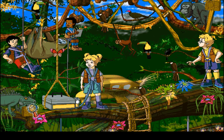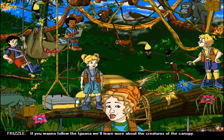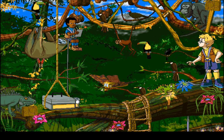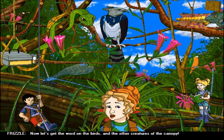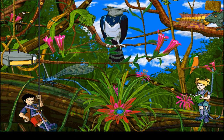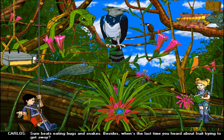Let's go visit the iguana. If you want to follow the iguana we'll learn more about the creatures of the canopy. It's an iguana, not a lizard. Now let's get the word on the bird and the other creatures of the canopy — because the bird, bird, bird, bird is the word. Montezuma's Oropendula is an omnivore — that means it can eat plants and meat, but its favorite meal is fruit. Sure beats eating bugs and snakes — besides, when's the last time you heard about fruit trying to get away?